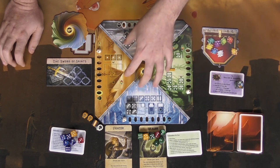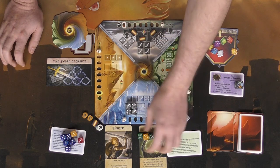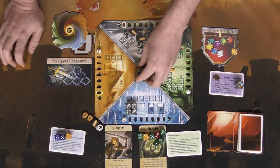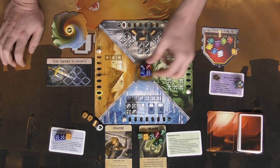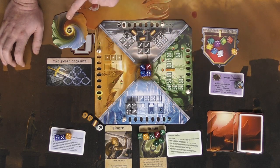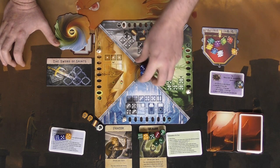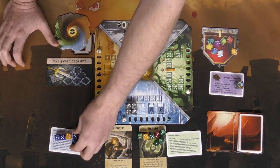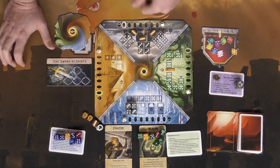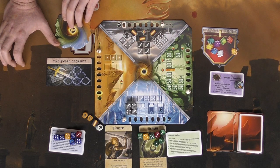The third placement option is the void area. If some dice have been removed from the board due to monster attacks, you can place up to 10 pips worth of dice there to recover them — taking back your own and neutral dice, and returning other players' lost dice to them. So those are the three ways to place dice: monsters, a board area, or the void.